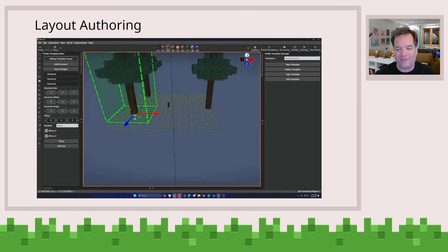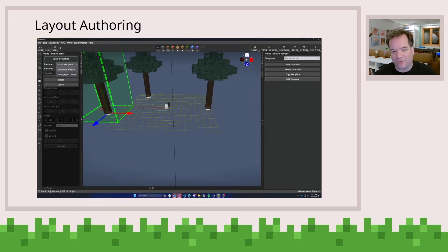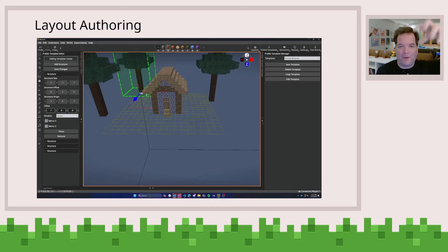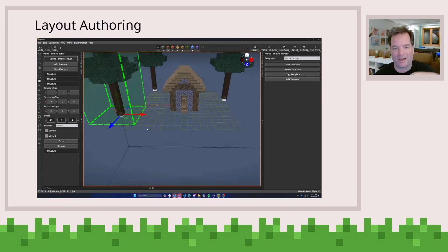Let's just pretend that this is a building block of our village — you have this standard template for a house with some trees. Of course, there's a lot of other ideas you could use this for, like little castle parapets and those kinds of things that you could potentially stack inside of the world.